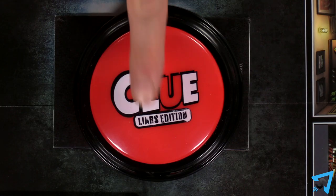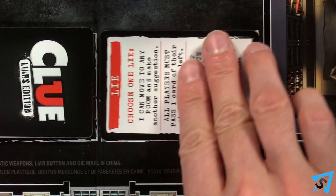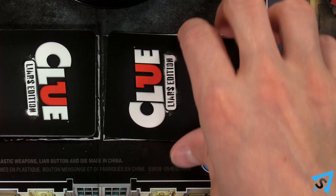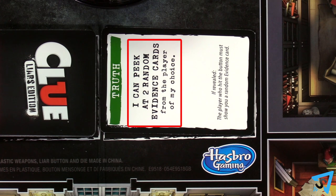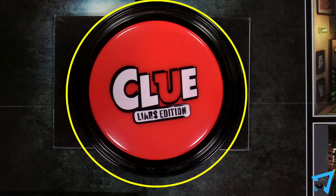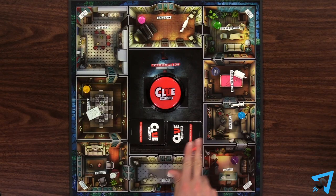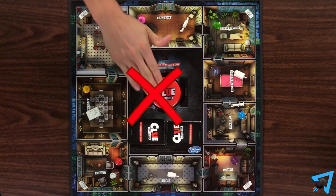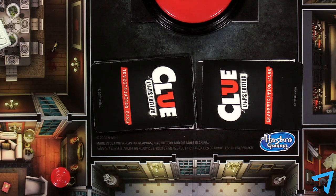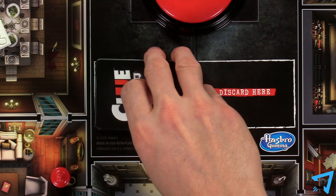If any player thinks you are lying, they may press the liar button. If they do, you must reveal your investigation card and follow the instructions on the bottom of the card. If you had a truth card, you still get to perform the action on the card after resolving the reveal. If no player hits the liar button, perform the action you stated. Once you start performing an action, players are not allowed to press the liar button. Draw a new investigation card from the draw deck. If there aren't any cards remaining, shuffle the discard into a new draw deck, then draw one card.